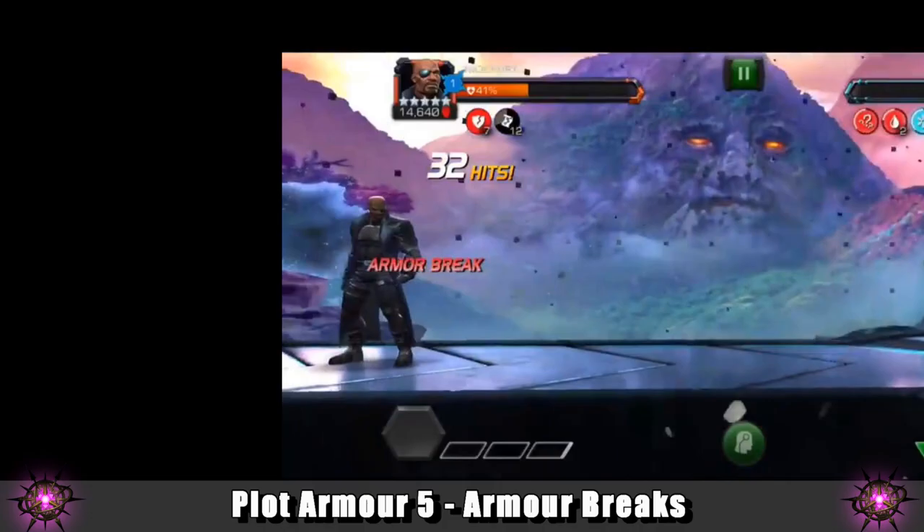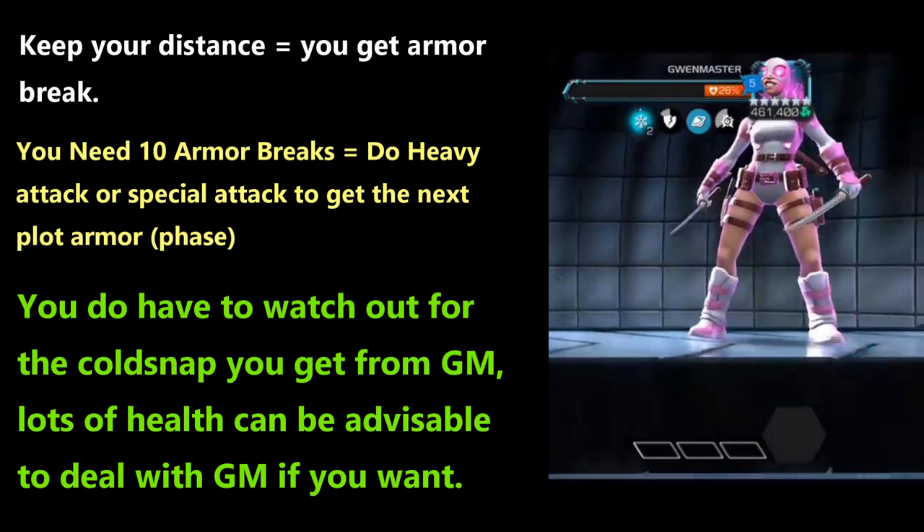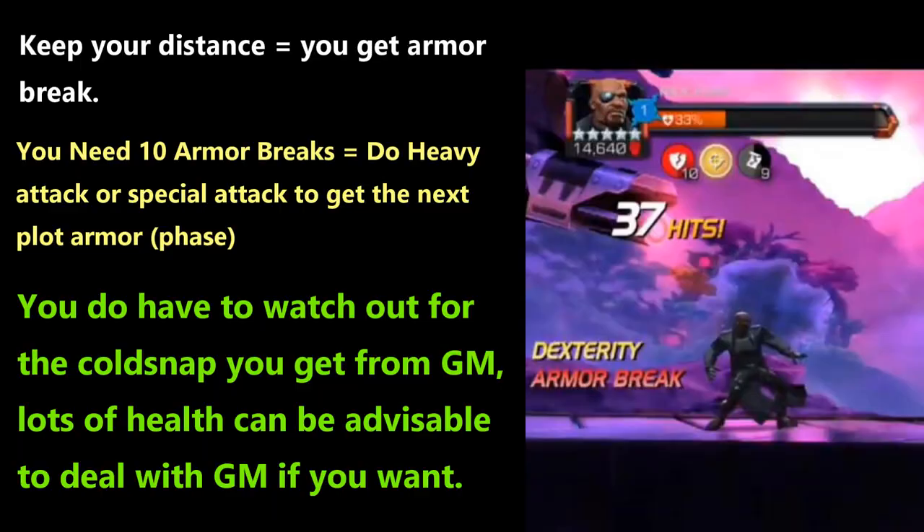Plot armor 5 is about armor breaks — actually a pretty fun plot armor. Keep your distance and you're able to get armor breaks. The same principle applies: it's all about pausing that timer by intercepting as much as possible. You need 10 armor breaks, then do a heavy or special attack to move to the next phase. Watch out for cold snap — if you're very aggressive you'll get it, so try to keep some distance. The rhythm is: keep distance, be aggressive, drop back, be aggressive again, and refresh that timer.